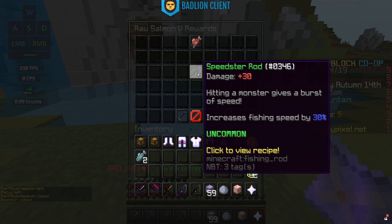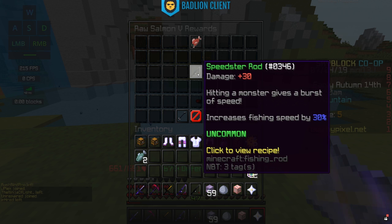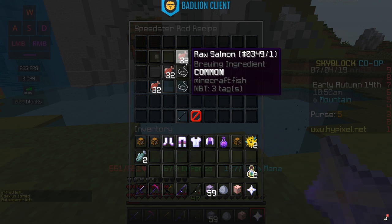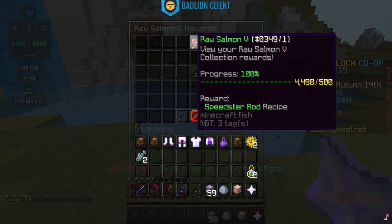Once you get the Speedster Rod, you might want to enchant it further since you may be keeping it longer. You do need fishing level 5 to use it, so it requires a little bit of prior fishing — though not that much to reach level 5. The crafting recipe is 96 salmon and 2 string. Of course, having collected 500 salmon to unlock the recipe means you'll already have the 96 needed. You can also buy one off the auction house, but you can't use it until you have fishing level 5.